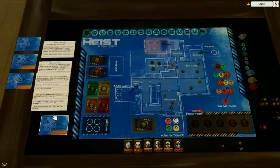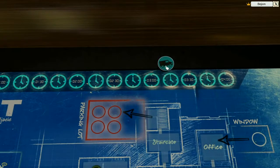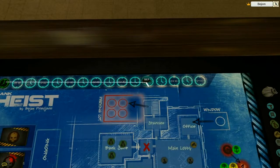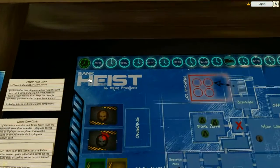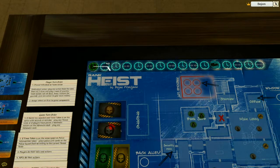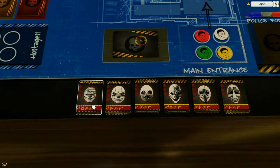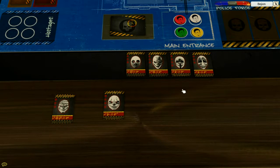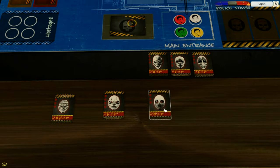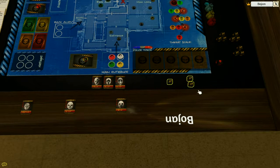I set up everything. This is the first scenario. I also need to place the vehicle token on the three-minute mark — that's how many turns I have to do the job, about 13 turns it seems. A little timer token moves forward each turn. The game is quite simple: you take your characters. For this game I'm going to take the Mastermind, the Enforcer, and the Technician — so a three-player game. Each player takes their card and their three dice, which they use during their turn.